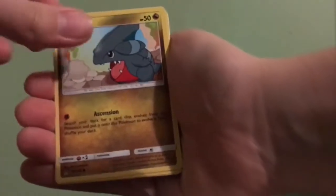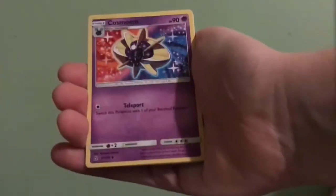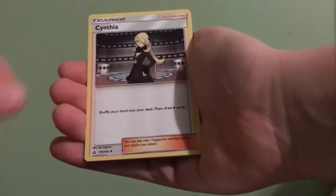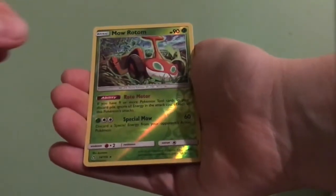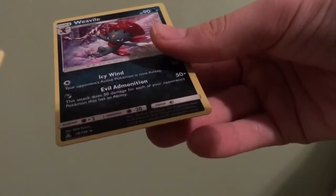So hopefully we can top that here. We got a Lickitung, a Skorupi, a Gible, a Doublade, Fighter Energy, Shinks, Cosmog, Cynthia — I definitely need that for a deck — another reverse rare, Moltres, and a Skuntank. Oh, and a holo Revile!